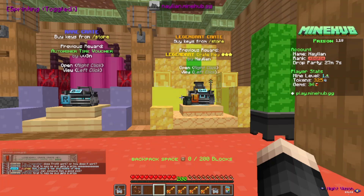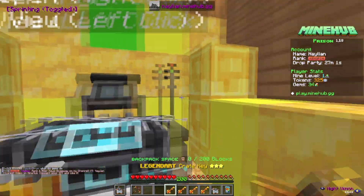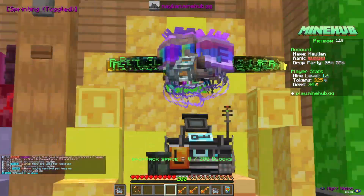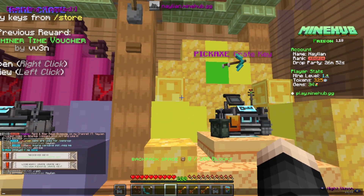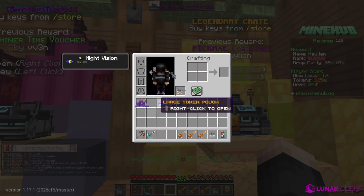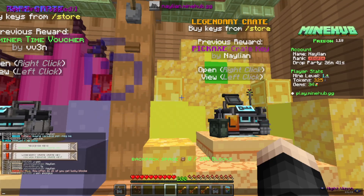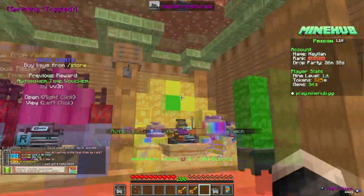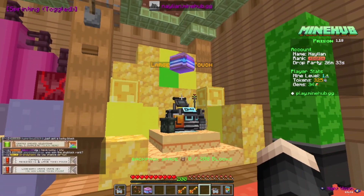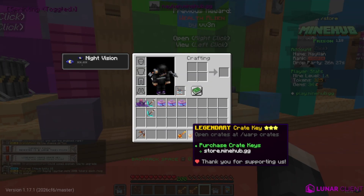Wait — we got another legendary crate key? Let's do this again. Come on, give me something good! Received keys — received one pickaxe crate key. So we got another pickaxe crate key from that one, and we also won a pickaxe. All we're doing is winning more crate keys. Let's do the next one — large token pouch! We're definitely going to use those tokens to rank up.